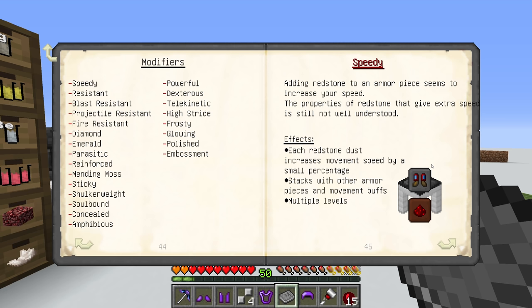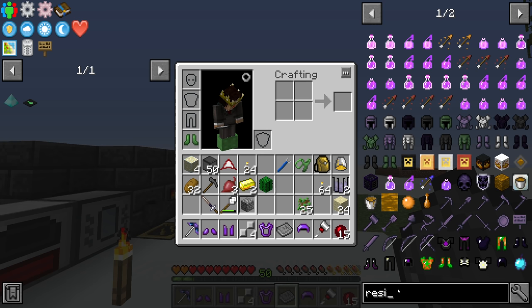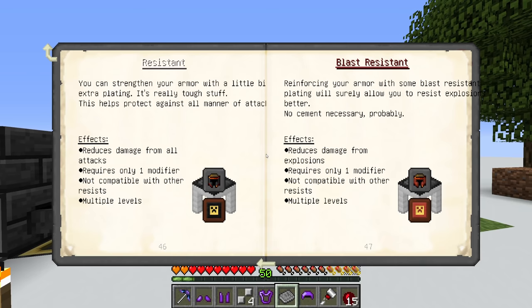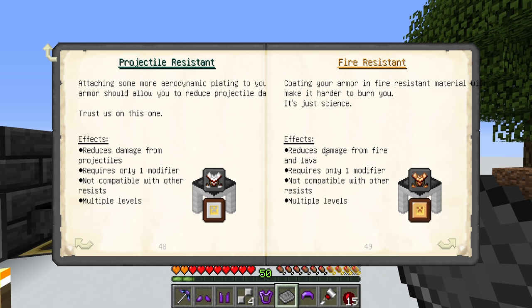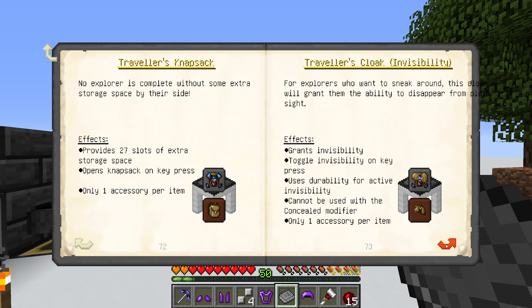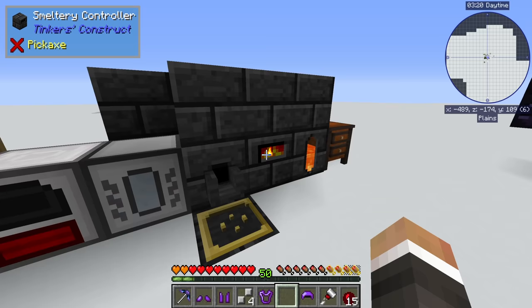There's resistance which reduces damage from all attacks - seems very useful. We can make a few of those resistance modifiers - they require a lot of iron but they're basically the same as the reinforced modifiers, just obsidian and casts. There's also blast resistance, fire resistance which could be useful since we've fallen in lava quite a few times, projectile resistance, and emeralds and diamonds give small stat boosts. There are quite a few options. Accessories-wise we have night vision goggles which we'll definitely want to install. Let's pull out the four trims.